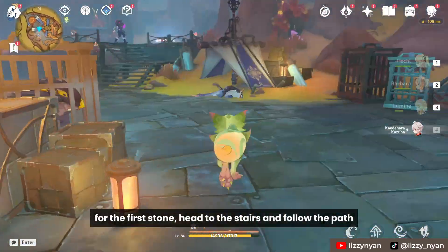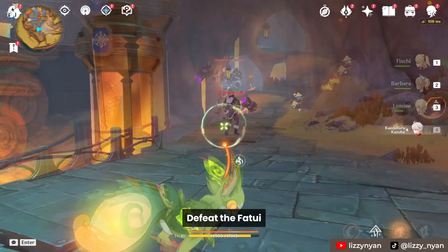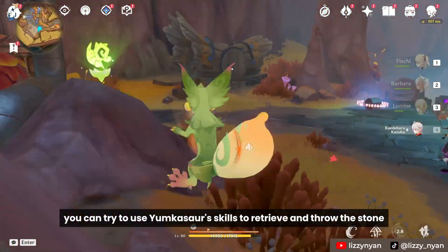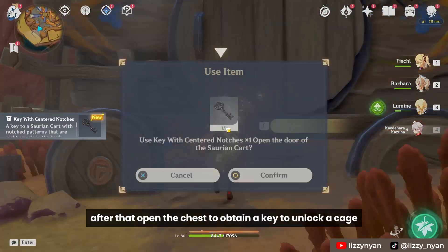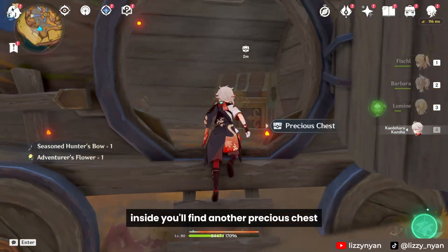For the first stone, head to the stairs and follow the path. Defeat the Fatui. You can try to use Yunkasar skills to retrieve and throw the stone. After that, open the chest to obtain a key to unlock a cage. Inside you will find another precious chest.